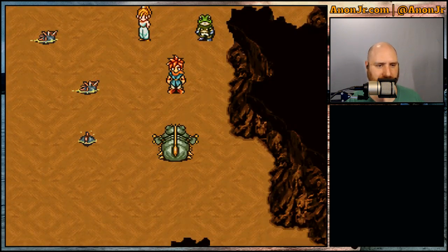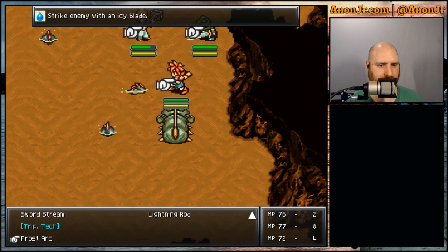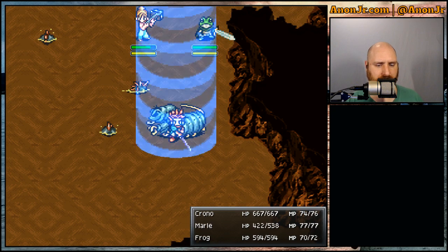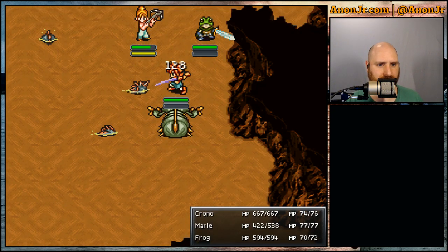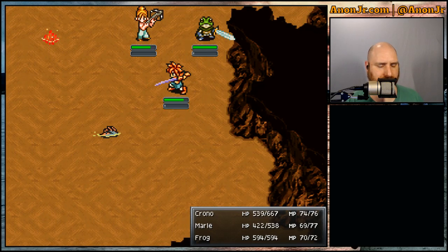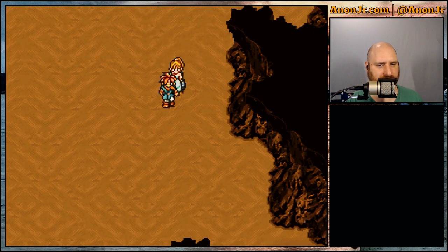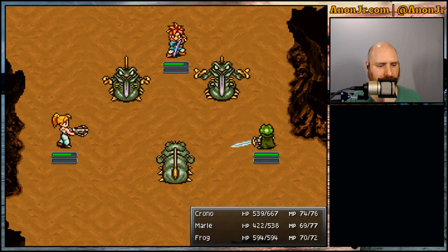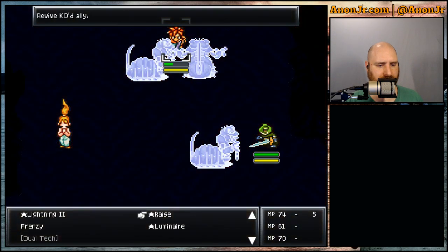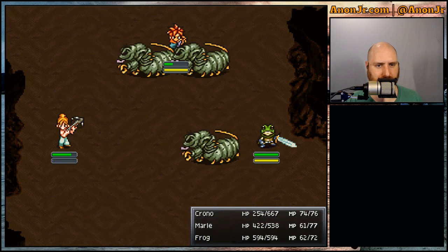But these are all vulnerable to water, he said. Let's go ahead and do Ice 2. And Marley's looking a little worse for wear — we gotta keep an eye on those hit points. Some XP, some gold, some lapis. More critters. Let's go Ice 2, Water 2, and then maybe hit them all with Lightning 2 just to conserve the magic points. And then I gotta remember to heal Crono, because he's looking a little worse for wear at the moment.